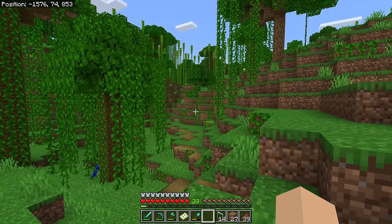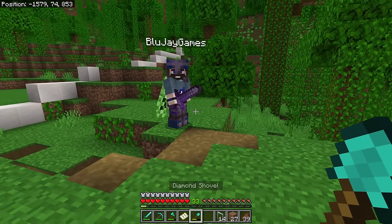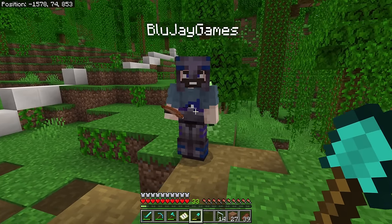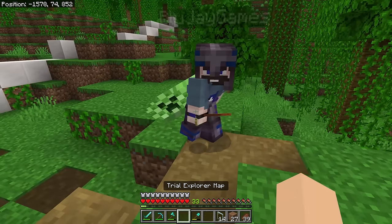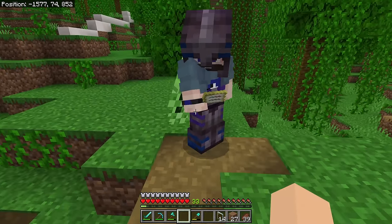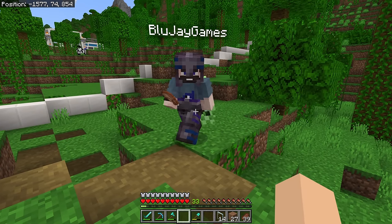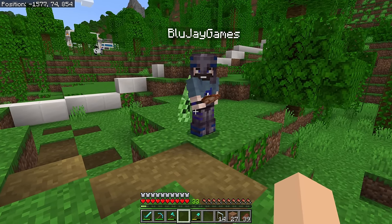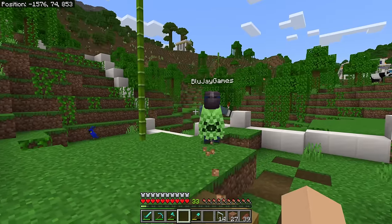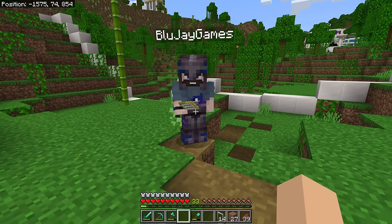So BlueJay said he wanted to go do a trial chamber, and I think it's a really fun idea to teach our viewers about trial chambers and learn more about them ourselves. I have something for us — I got us a trial explorer map. It takes us that way. BlueJay did a couple trial chambers already in the world but let's not tell anybody — I pruned the world so we could potentially do the same ones again, but we haven't done this one. What do you say we head out? Dude, let's go.